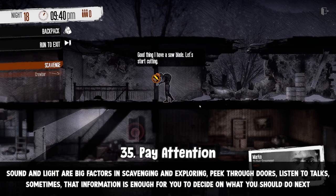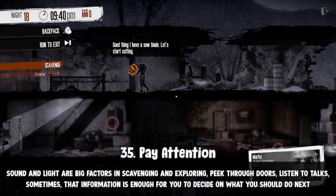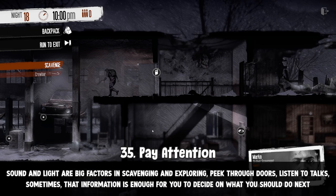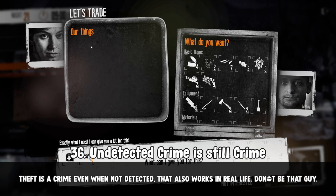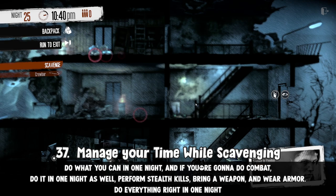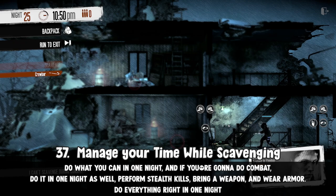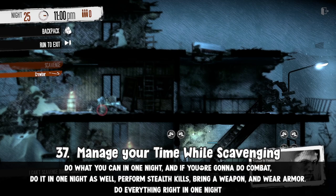Pay attention — sound and light are big factors in scavenging and exploring. Peek through doors, listen to talks; sometimes that information is enough to decide what you should do next. Climb up, sneak further, or run out — just pay attention and it'll save you many times. Death is a crime even when not detected, so manage your time while scavenging. Do what you can in one night, and if you're going to do combat, do it in one night as well. Perform stealth kills, bring a weapon, and wear armor. Do everything right in one night, and that way you'll only receive the negative mood hit in one go instead of over multiple days.